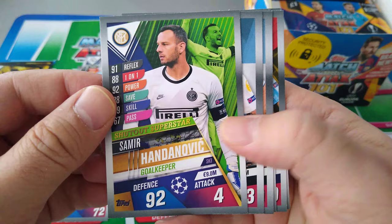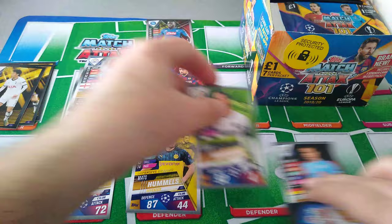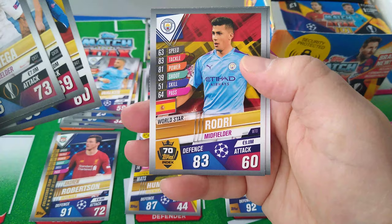Here's Son — we get one of each. Handanovic, Shutout Superstar — this is our first one, nice. Banega, Vargas, Koku, Rodri World Star, and another World Star — Rakitic. Good stuff.